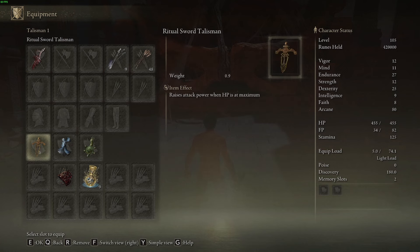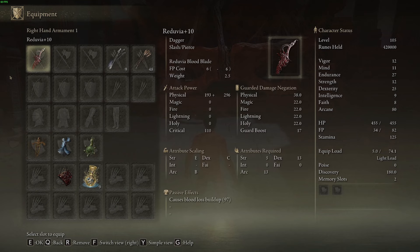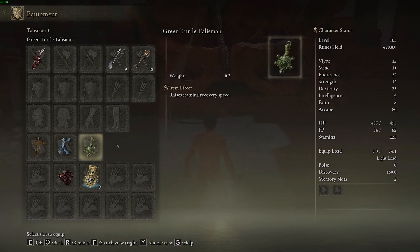We'll be back with the DLC next — can't wait. It comes out tomorrow for me, actually. That was a little tight getting this done. I should probably show this too: I'm using Reduvia plus 10 with these talismans — Green Turtle, Blue Dancer, and the Ritual Sword one.